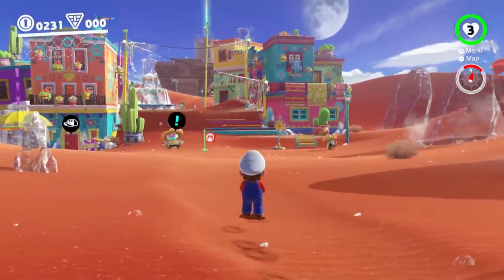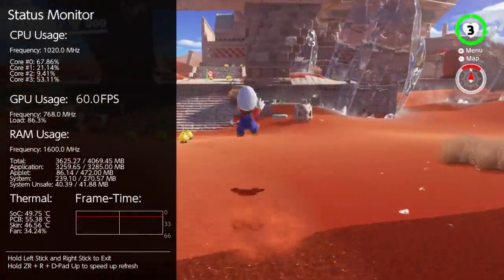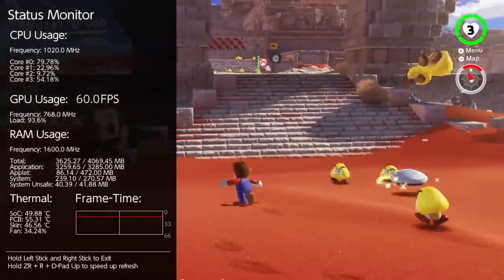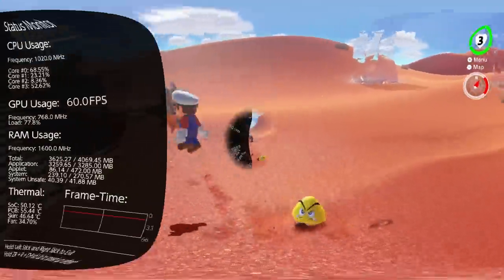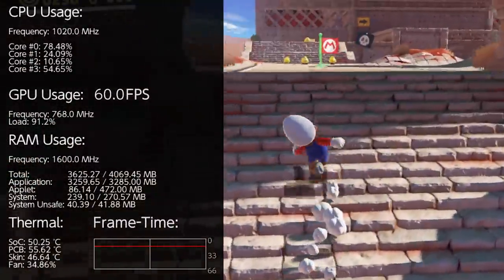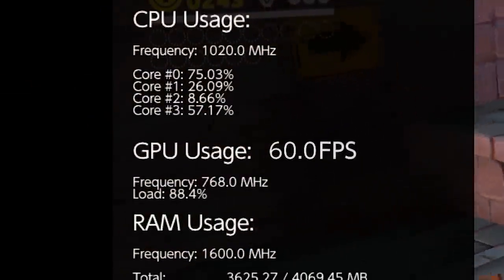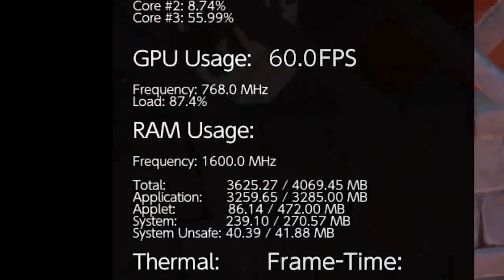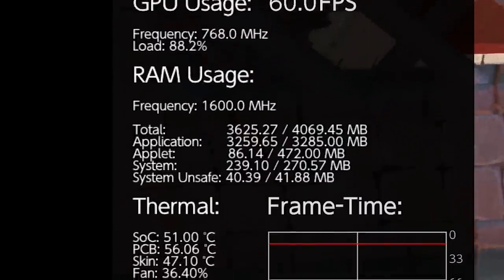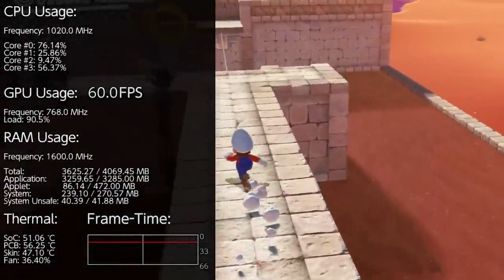Pressing the left bumper, D-pad down and into the right stick, we have an overlay. Choosing status overlay, we have all the details we need. It is a bit on the large side, but all the stats are laid out neatly for us to see what's going on: CPU load, GPU load, thermals, and the way RAM allocation is divided up, all accounted for. There's actually a newer enhancement for this from Massagrator, adding a framerate counter as well.